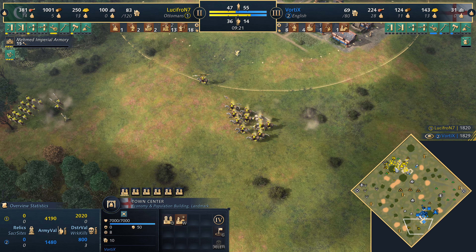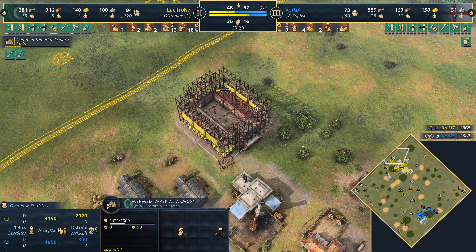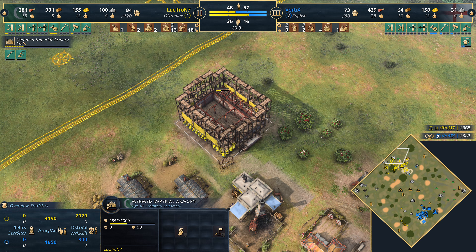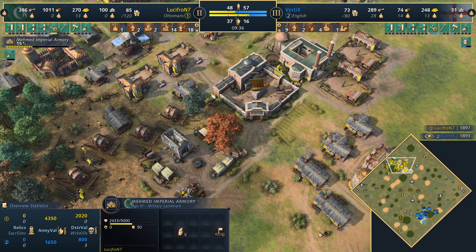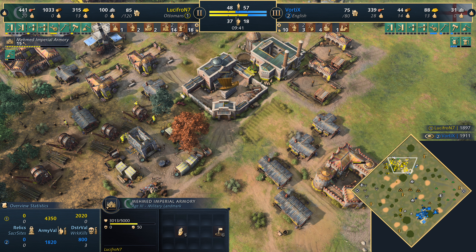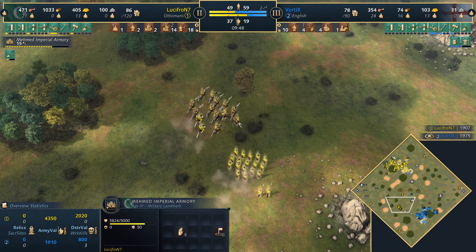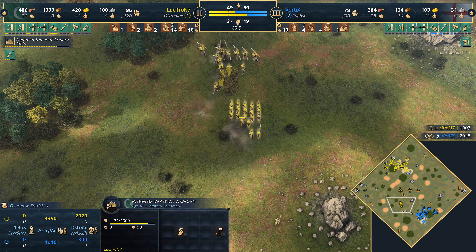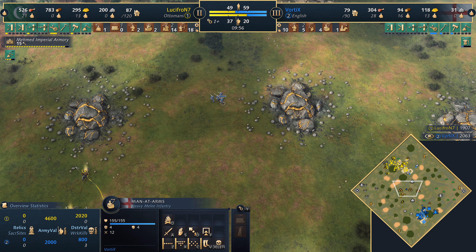The Sipahi are going to dive in now. The English are probably the best civilization for dealing with opponents diving in on you, because of the fact that they get double attack from the town center — there we are, eight bows times two ranged. So it's very difficult to dive the town centers like this. Not getting too much value here, Lucifron. Back at home, Lucifron is going to the next stage with the Mehmed Imperial Armory. But he's behind on economy quite significantly, and the only real bonus for the Ottomans are the free units from the military schools — but he's not been able to do anything with it.